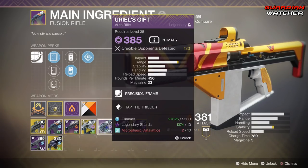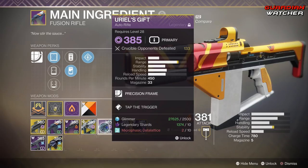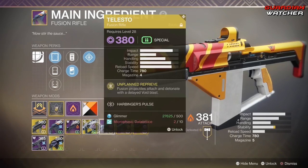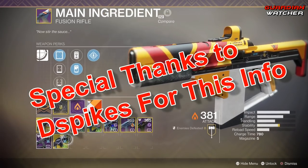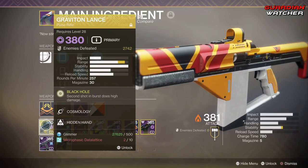Let's say I wanted to infuse this Yurio's Gift into my Main Ingredient — I would need Glimmer, Legendary Shards, as well as Planetary Materials. However, when it comes to an Exotic, all I need is Glimmer and Planetary Materials, and that goes for any Exotic.